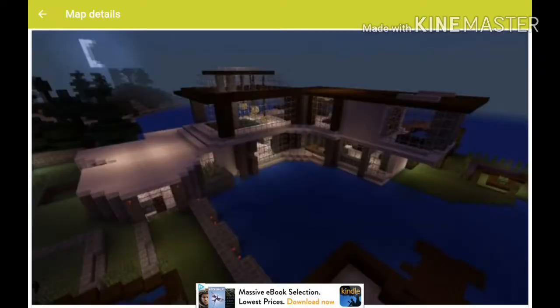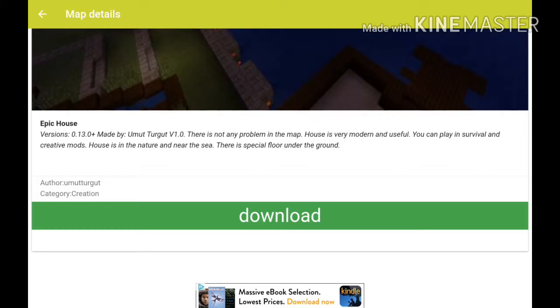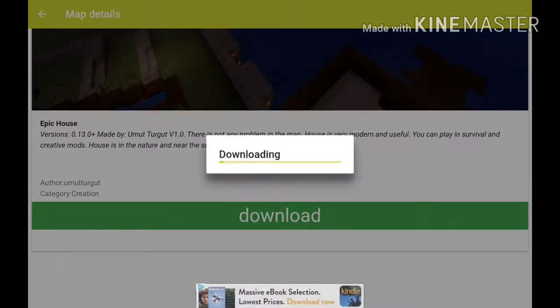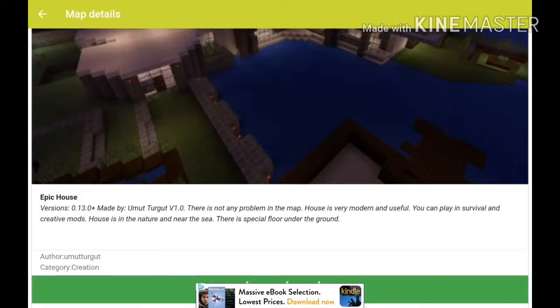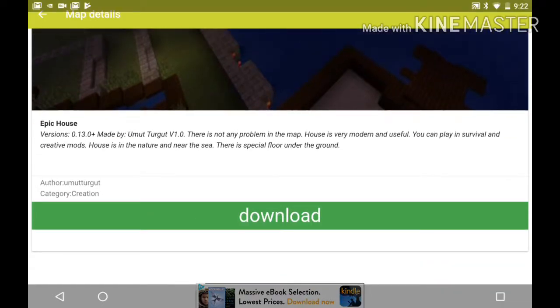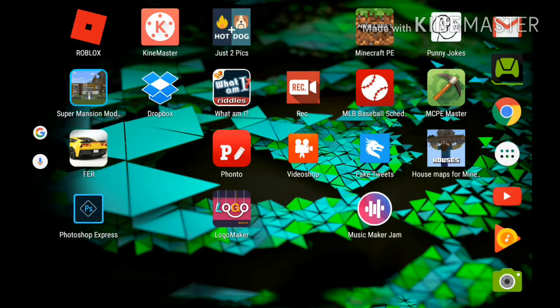There's just a go — download. Actually, there's no specific app, but if you find this one, then yeah. The app is installed. It's 13.0 and up. Now we have to go into Minecraft.